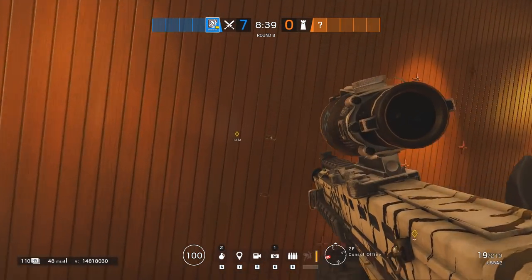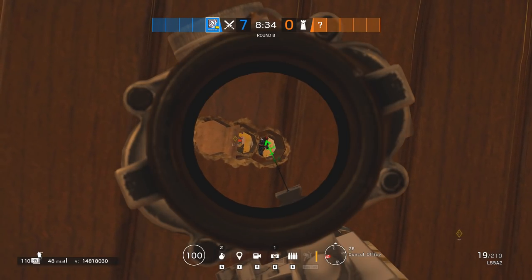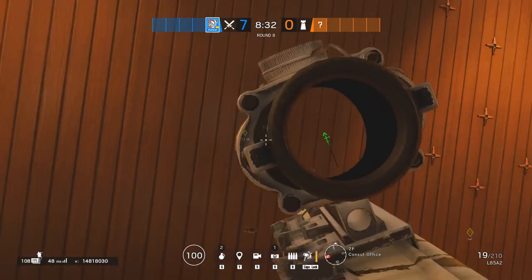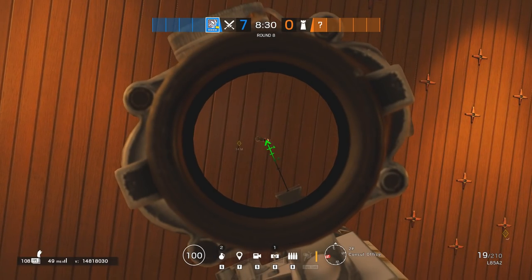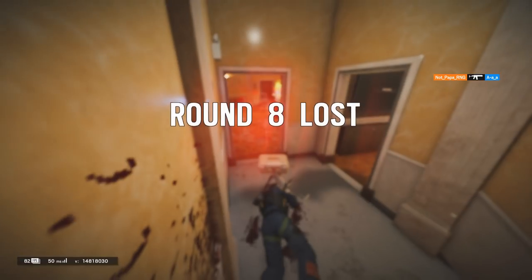We'll have the 10th but no less important tip for defenders on Consulate as well. This will be a pretty straightforward one, as you'll be able to see the entrance of the Meeting room from the Consul. This is extremely useful for the late game.